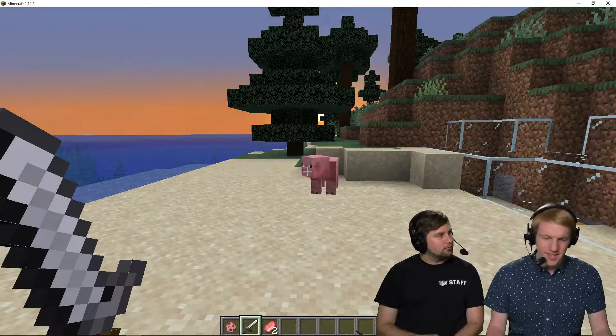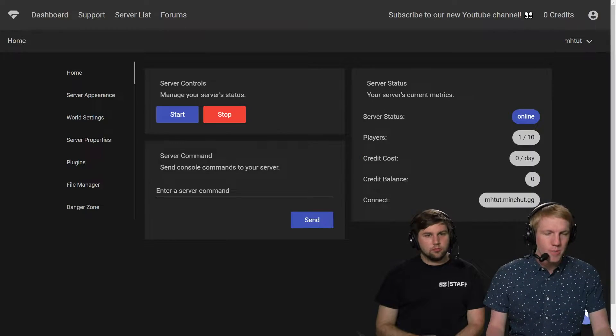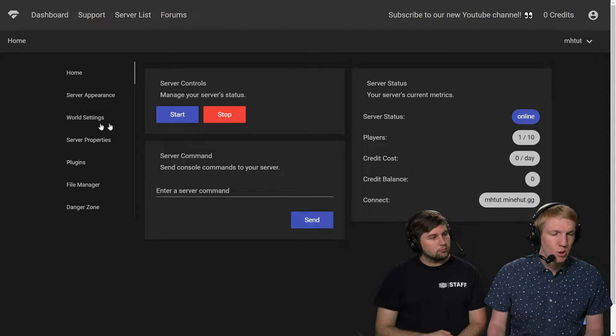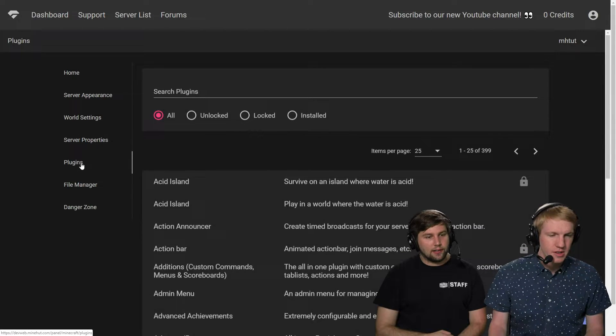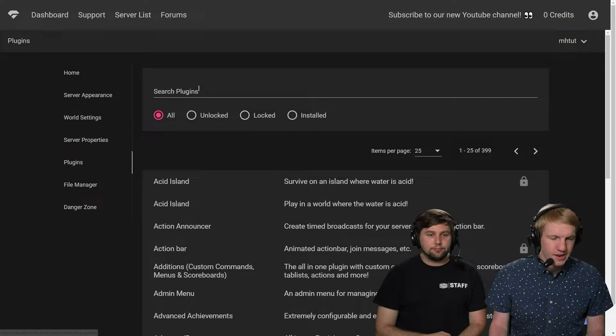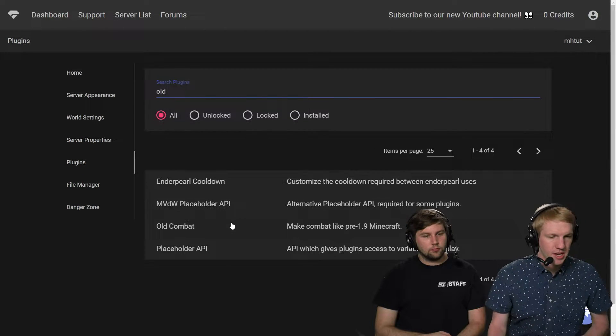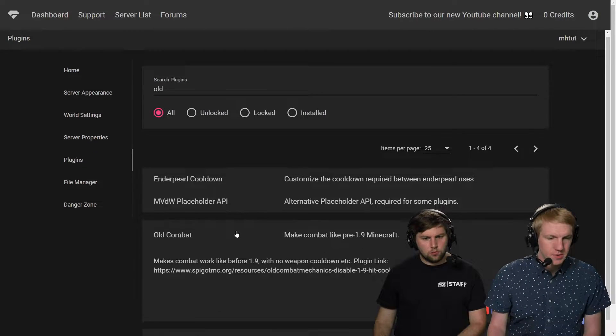It's all about APM. So we're going to head over to our panel. Our server is already online and we're just on the minehut.com panel. I'm going to go over to the plugins page — it's on the left side, third from the bottom. I'm going to search for the plugin Old Combat Mechanics. We're going to use this plugin and hit install.